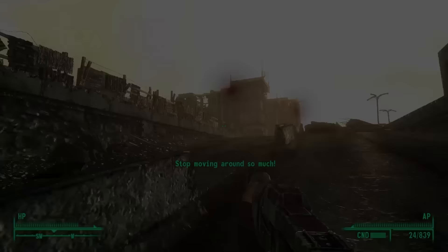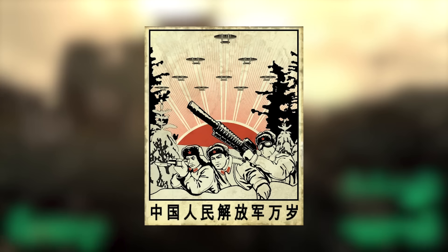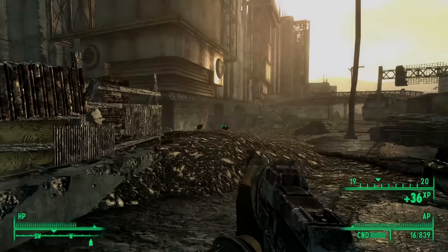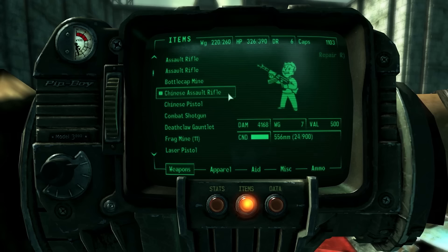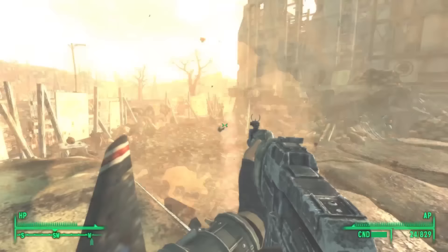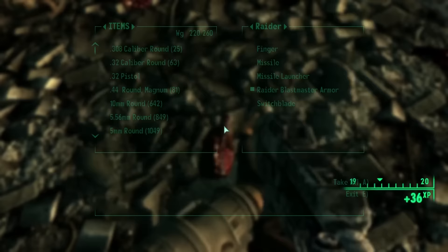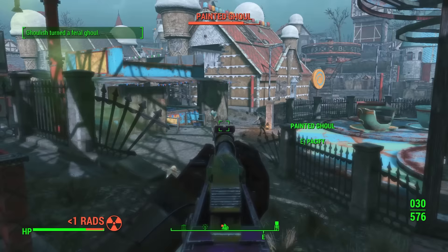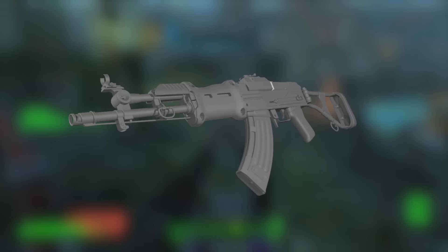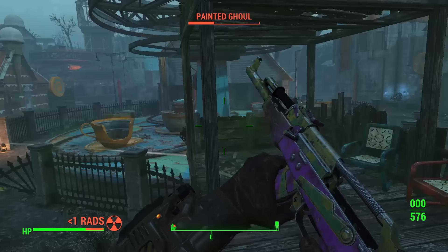Some interesting facts about the Type 93 in Fallout 3: a propaganda poster found in Operation Anchorage shows one with a bayonet that isn't ever seen in-game. Another thing we never get to see in-game is the stock used for the Pip-Boy icon of the Chinese Assault Rifle, as it shows the Type 93 with a solid stock and not the wireframe one that we get. Although the rifle does not show up in Fallout New Vegas, part of one can be seen in the 'How Little We Know' quest, where a stockpile of weapons are destroyed and the barrel of one can be seen. Fallout 4 does not officially have the Chinese Assault Rifle, although there is a cut and unfinished weapon that uses the exact model seen in Fallout 3, although it is untextured.